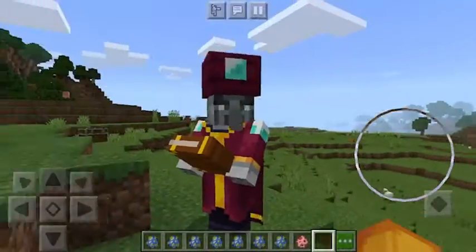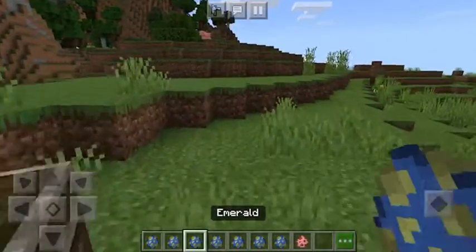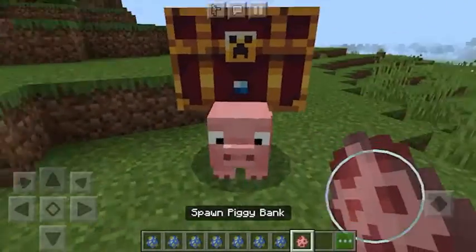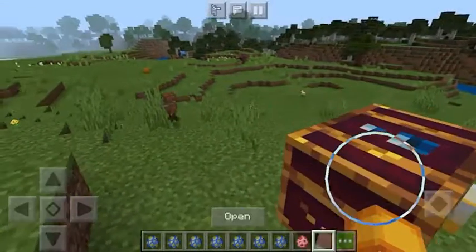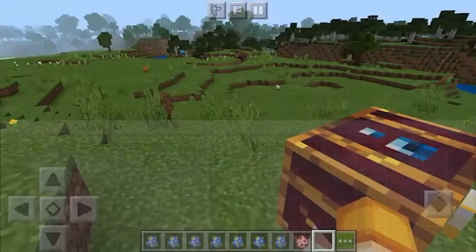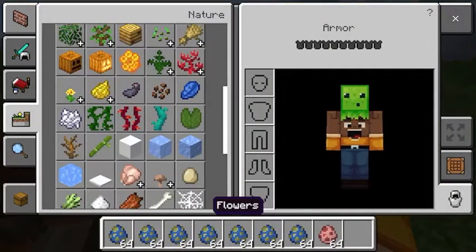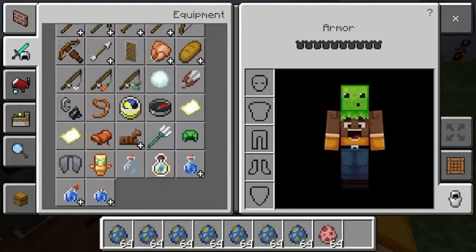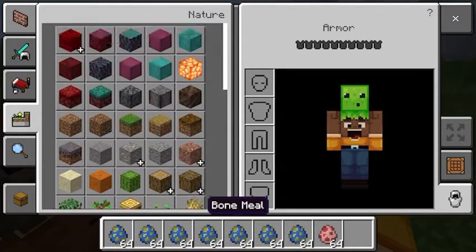I like how the Enchanter looks. I don't think we have those in Minecraft Pocket Edition - just pointing that out. And we have the Piggy Bank, as you can see. The Piggy Bank - and you can give it emeralds. In Minecraft Dungeons, when you kill the Piggy Bank, it drops emeralds and gives you more loot.